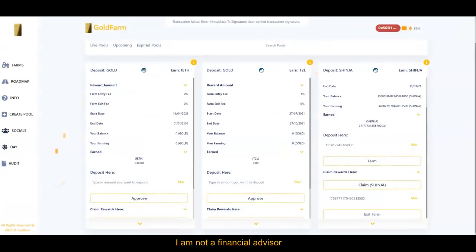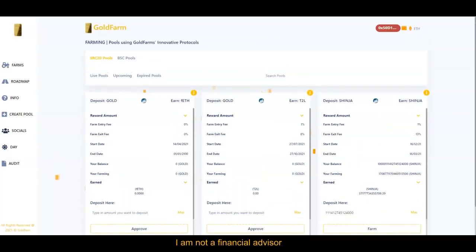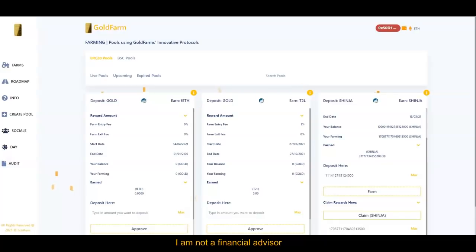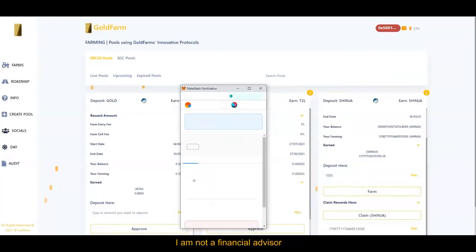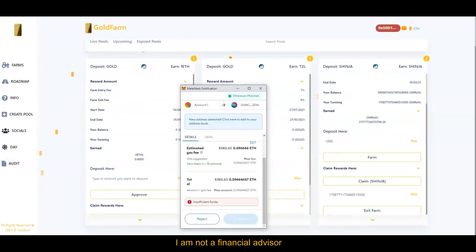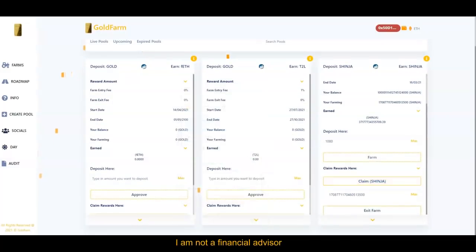It's very simple to do this. Remember: connect your wallet, then you should see your balance. From there, put the amount that you want to farm — so if I want to do a thousand of my tokens, click on 'Farm.' This information will come up on your MetaMask or wallet connect. Then click confirm, and you will go ahead and farm. Just that simple and very easy.